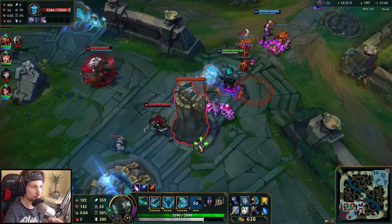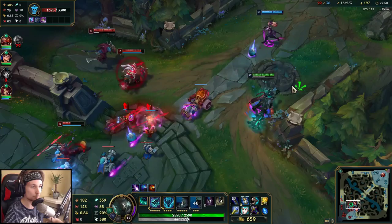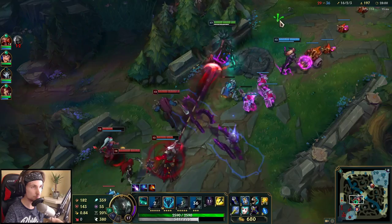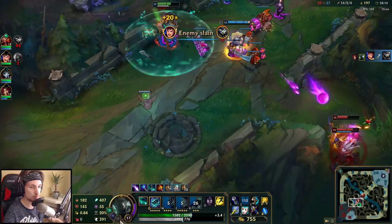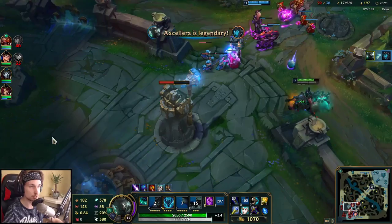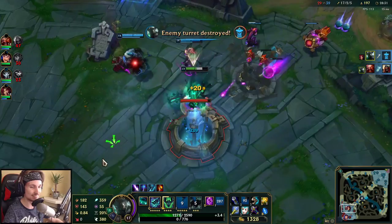He perfectly dodged my ultimate. All we need is a tower. My team is not grouping up — it's so difficult. They keep trying to come for me but I have a lot of damage so it doesn't matter. Legendary! My Q does almost the entire health bar of offset damage.